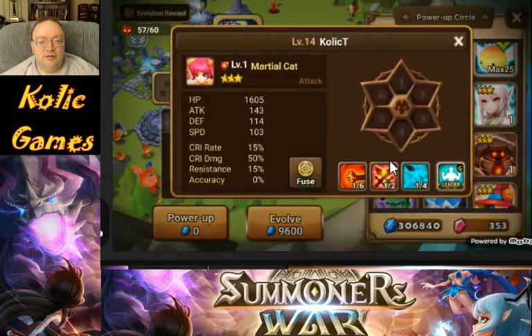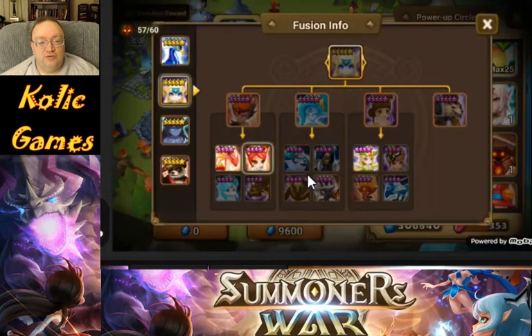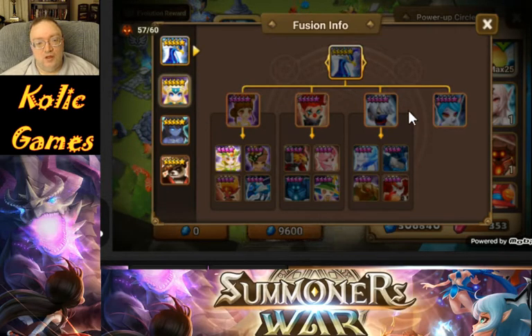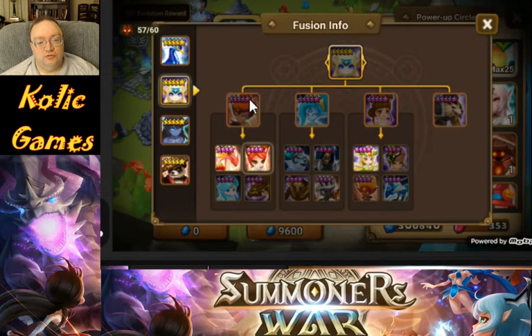These gold circles indicate that it's a fusion monster. If you hold the button down and pop it, it will give you the fuse menu, and this fuse menu will tell you exactly where this guy is highlighted, what monster he fuses into, and what monster that fuses into. Some of these guys are used twice, so it's important to realize that. Some of them are only used once for the four stars, so you may want two copies of stuff.